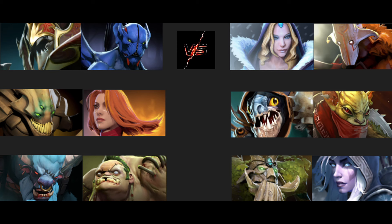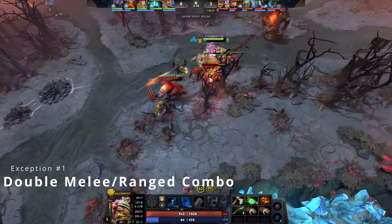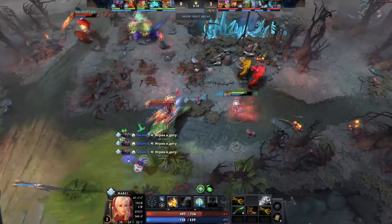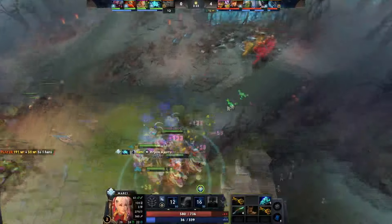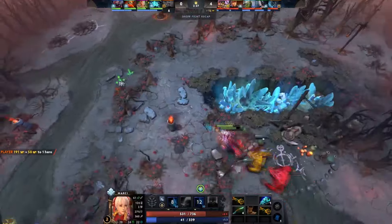I'm going to show you a few lane matchups — I recommend pausing the video and thinking about which lane duo you would rather play. Like all rules, there are some exceptions. Here are a few to keep in mind. Double ranged or double melee combos: sometimes the synergy between two heroes is so good that it provides reliable kill potential and puts the enemy at threat of dying whenever they enter a certain range. Examples could be ranged pairings like Venomancer and Viper, or a melee pairing like Centaur plus Tusk.